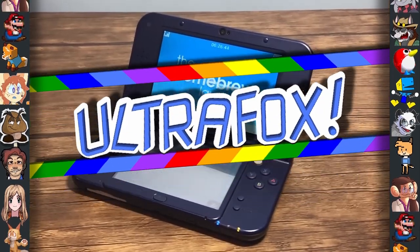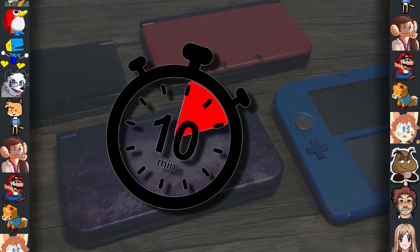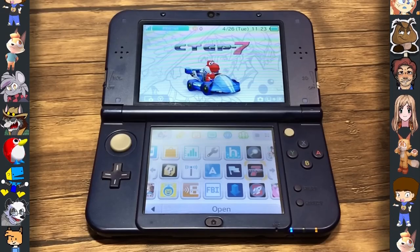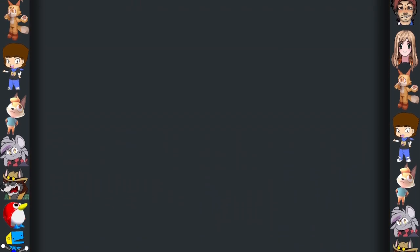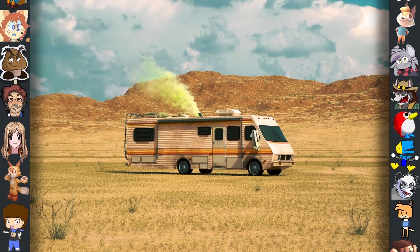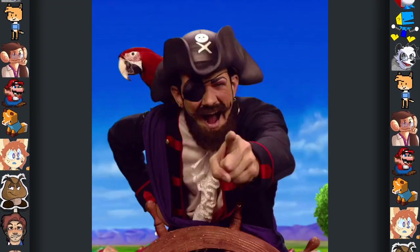Did you know? It's actually quite easy to mod your 3DS. All you need is an SD card, 10 minutes of spare time, and congratulations — you're now a certified gamer. Uh-oh. Sounds like the Nintendo Ninjas found my secret hideout again. Remember kids, do what you want 'cause a pirate is free. You are a pirate!